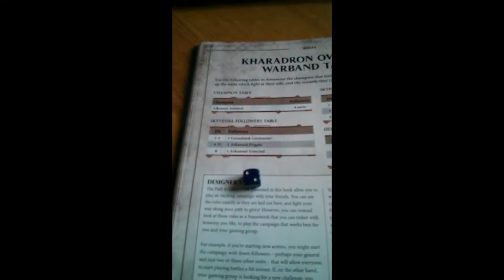So I've got my trusty dice, which never fail me - apart from when I'm playing Skaven. So this is going to decide what I'm going to be collecting next. A roll of one to two will give a sky vessel, three to four a skyfarer, and five to six a hero. So I'll roll the dice - and we get a two, so it's going to be a sky vessel.